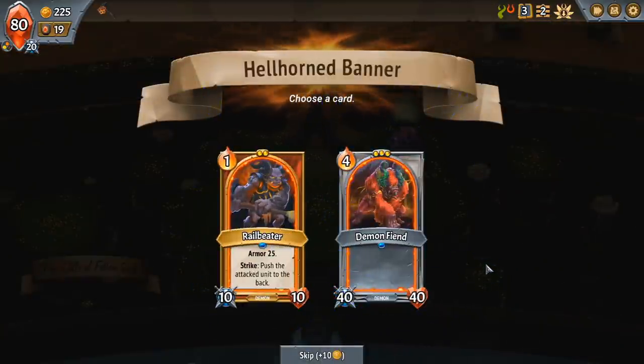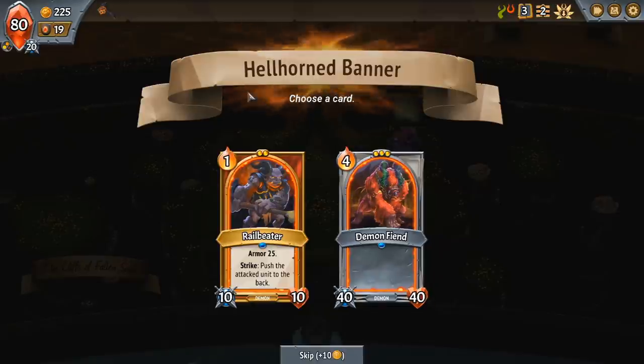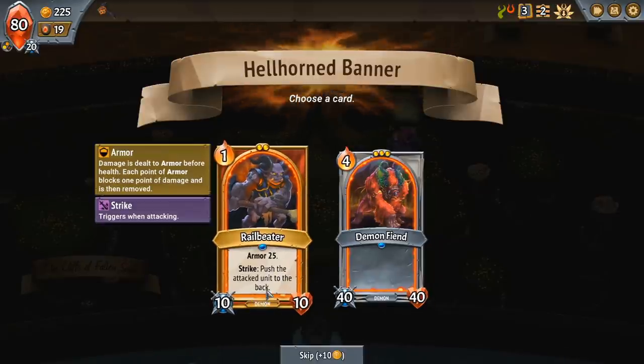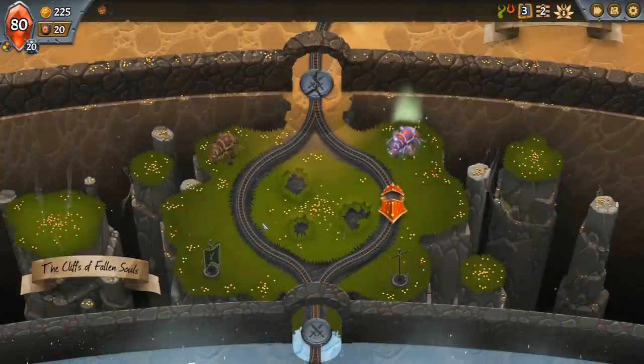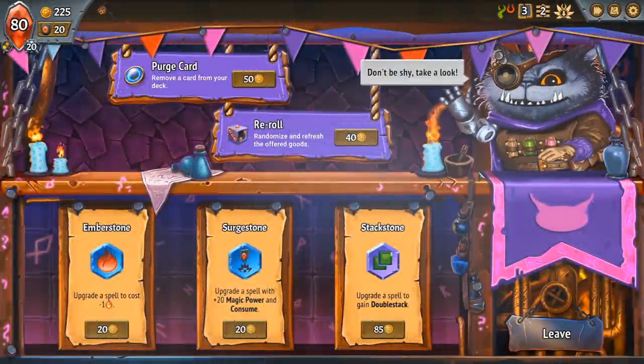We didn't end up with the greatest choices here. Demon Fiend is an expensive, large creature — it's powerful but costs four mana, and unless you have a way of decreasing that or getting additional ember later on, it's impossible to cast right now. Rail Beater is fairly decent though. It doesn't do a lot of damage — more of a tank slash manipulator since it pushes enemies around, changing the order of the enemies. There's no reason not to take Rail Beater, but it's not super good. I still need some creatures earlier on or I'm going to die.